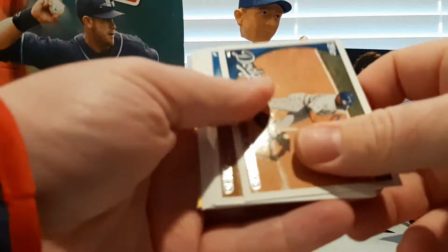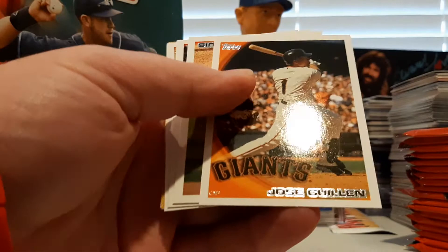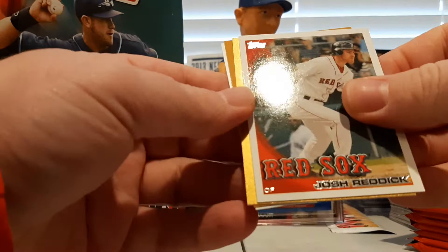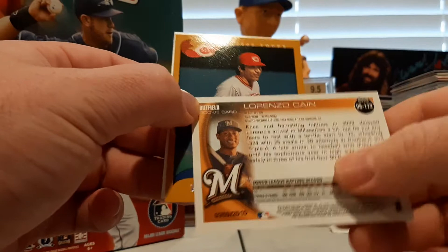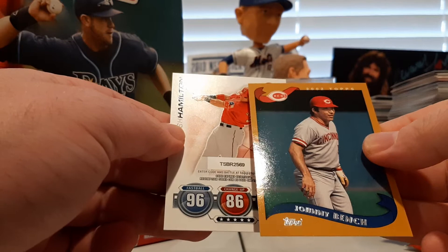Ronnie Belliard, John Jaso, Mitch Talbot, Jose Guillen, Jason Marquis, Evan Longoria All-Star game card, Josh Reddick. A gold card of Lorenzo Cain rookie — that's a nice gold rookie there, Lorenzo Cain, numbered 359 out of 2010. Very nice gold rookie. Lorenzo Cain, Johnny Bench vintage series in the 2002 Topps — I don't think he played in 2002. Josh Hamilton.